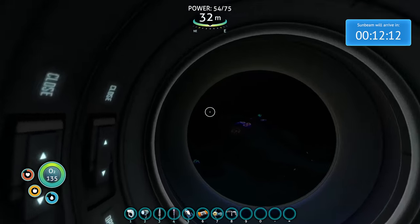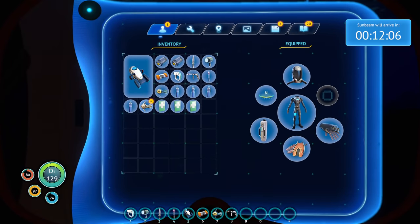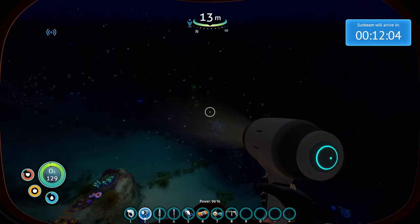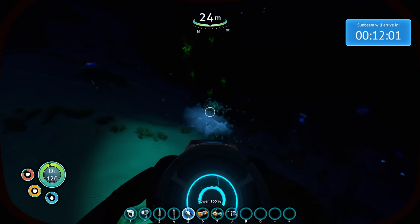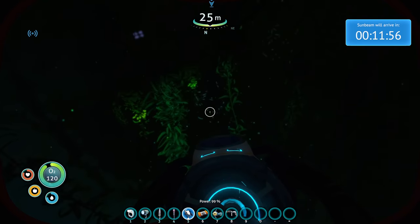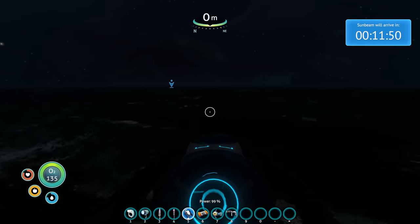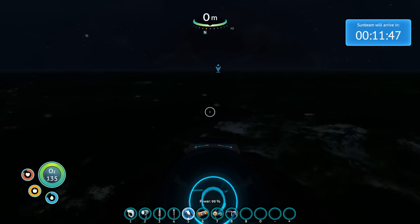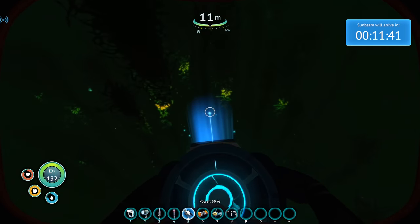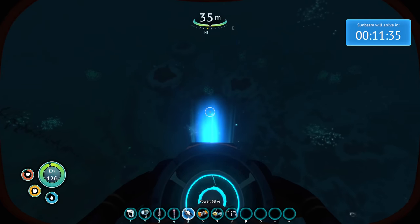Okay, now we really gotta get going. It's really dark too. I don't like it. Do I have an extra battery? I've got two extras, and I've got medkits. This is all I need, hopefully. I can't see very well. I really don't like the sea glide battery — dude, I can't see a single thing! But this is easy to go over there. I don't think it's even gonna take 10 minutes.